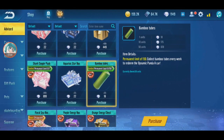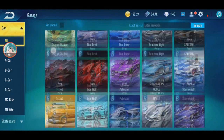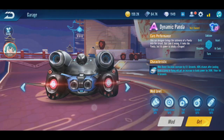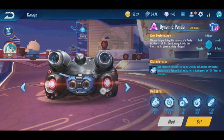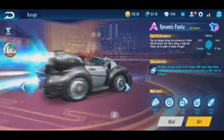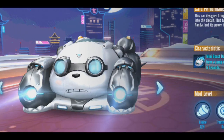Dynamic Panda - this car designer brings the cuteness of a panda into the circuit. It looks like a panda but its power is like a dragon. It looks like it has 2 boosts in front and 4 more - actually it's 4 boosts total, the middle ones are just lights. The panda also has face animations: the tongue and the angry expression.